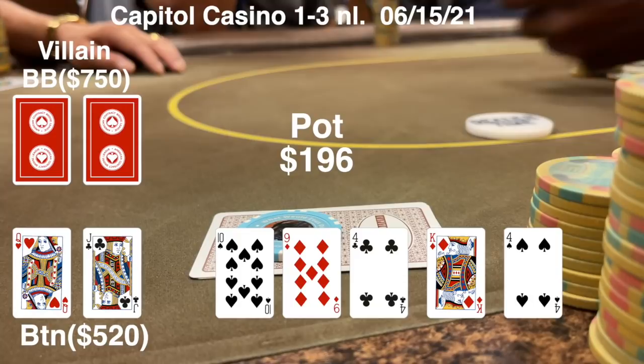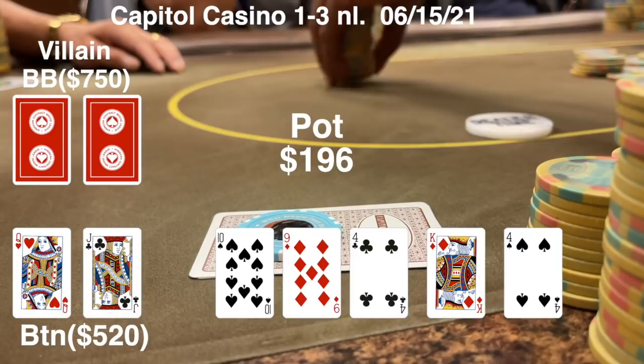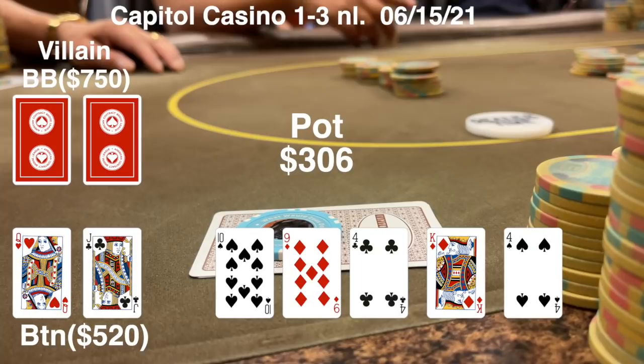I was thinking, if that was a raise, I could have got a lot of chips in. He has a pretty deep stack at this point. But as played, we see a river card of a four of spades - not my favorite. He leads out for 110, so there's $306 in this pot.